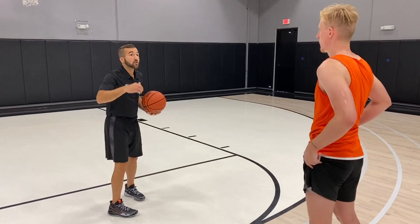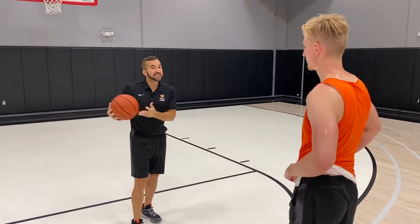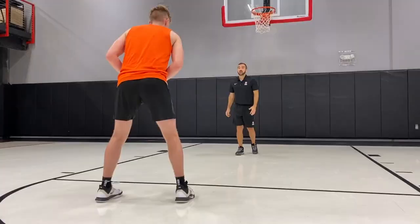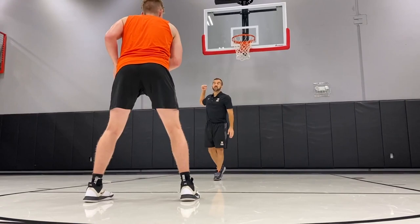Number one: you're going to take a hard pounding dribble with one hand. The harder it is, the quicker it gets you up into your jump shot every time. Boom one two — good. Try again, pound that ball as hard as you can. It comes above your shoulder. As you're penetrating in, it's going to be above your shoulder.